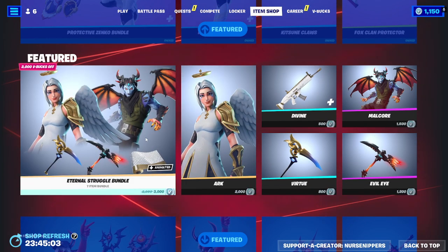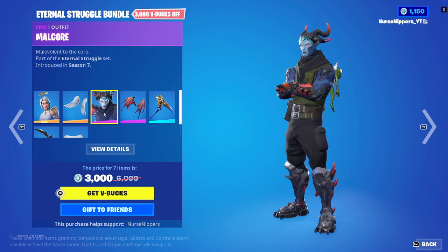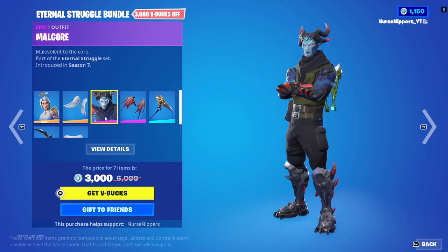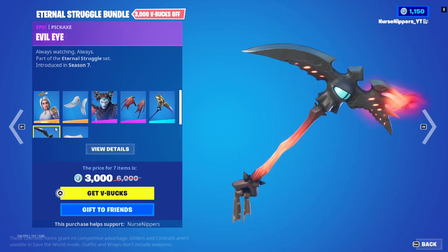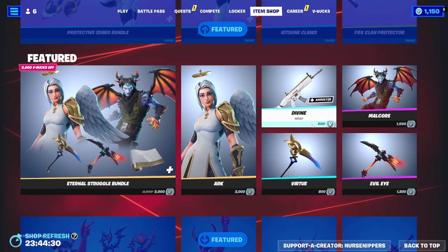Yes! Ark is here! I love Ark! And Malcor. The Eternal Struggle Bundle — the good angel on your right shoulder and the bad angel on your left shoulder. We got Ark with the Ark Wings back bling, Malcor with the Melcor Wings back bling, the Virtue pickaxe, the Evil Eye pickaxe, and the Divine wrap, which is animated — just a little bit. Just a wee bit.